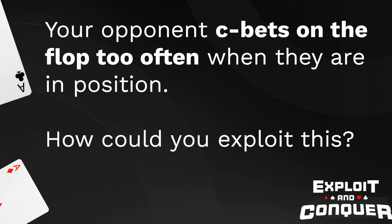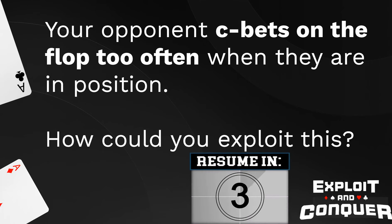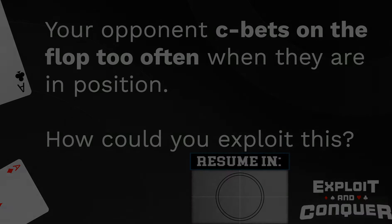Situation number two: your opponent c-bets on the flop too often when they are in position. How could you adjust your strategy? If someone is over c-betting in position — and this is massive because almost everyone over c-bets in position — first of all you have to check-raise more. For a smaller sizing, it's the same spirit as when somebody three-bets too wide: you can min-click, and they have too much garbage, too much air, and won't know what to do. Another great option is to float wider — call more on the flop and then go for a check or a river probe.